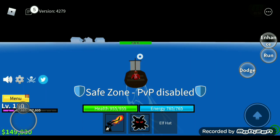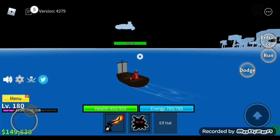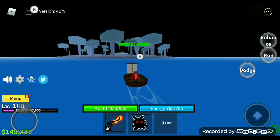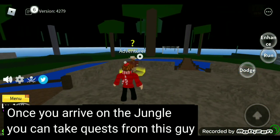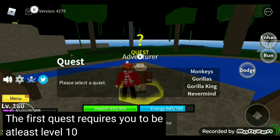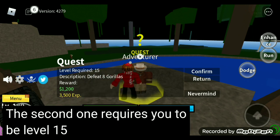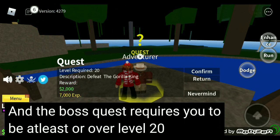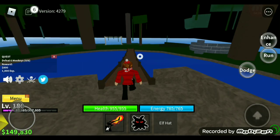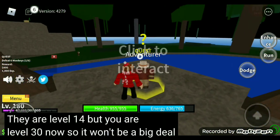After you get to level 30, go to the jungle. Once you arrive, you can take quests from this guy. The first quest requires you to beat enemies at least level 10, the second one requires level 15, and the boss quest requires you to be at least level 20. This is where the monkeys spawn — they are level 14, but you are level 30 now so it won't be a big deal.